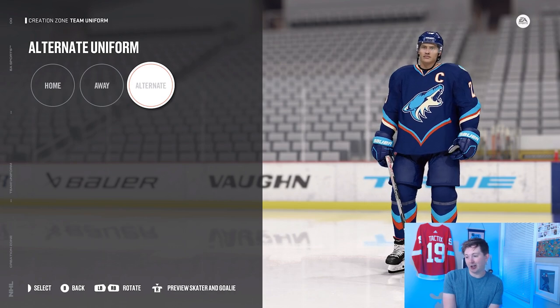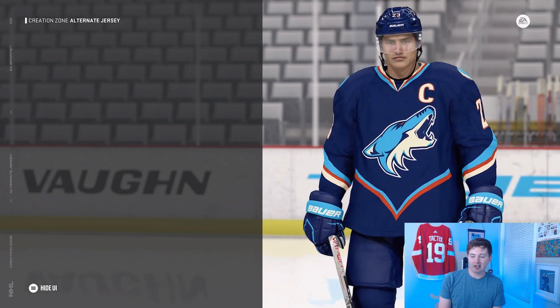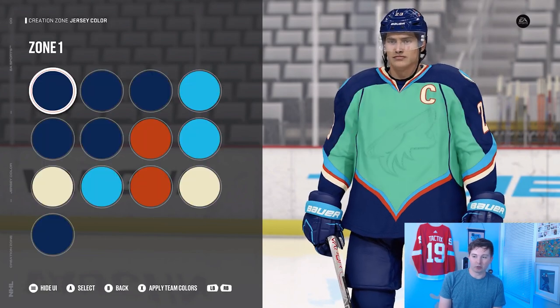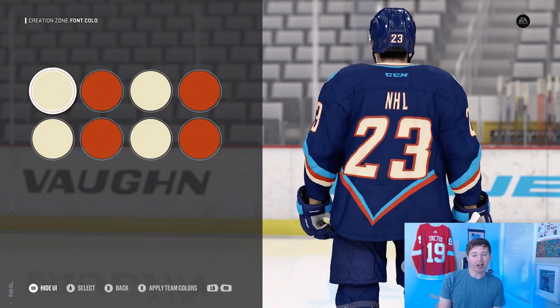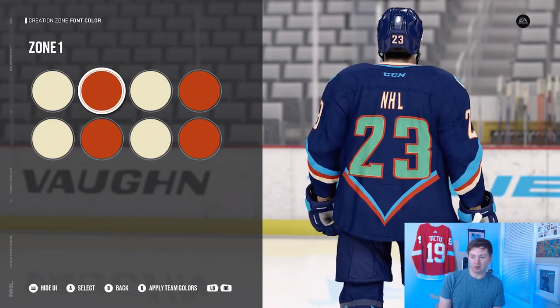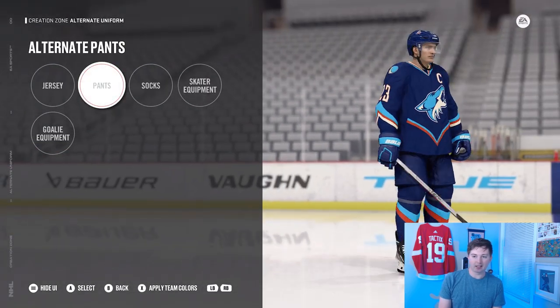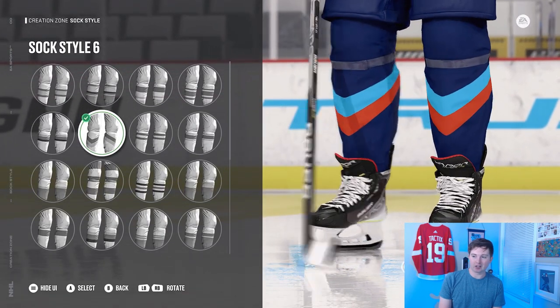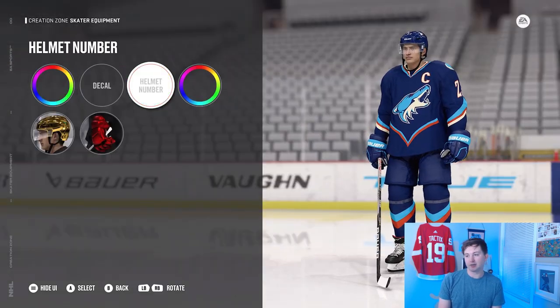Finally for the alternate jersey, jersey style 8. The colors are on screen to recreate. Font style 3 again, but I went with the beige instead of white and orange outside — just to switch it up since it's an alternate. Same blue pants as before. These are sock style 6. The skater equipment is the exact same: blue helmet and same gloves.